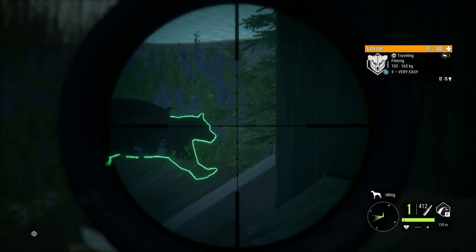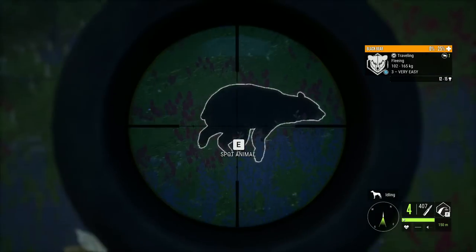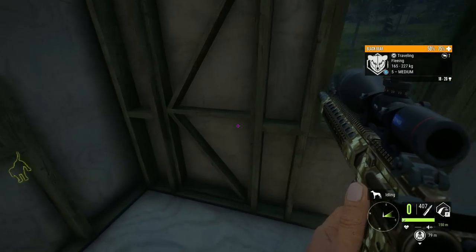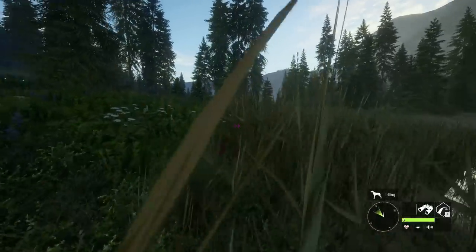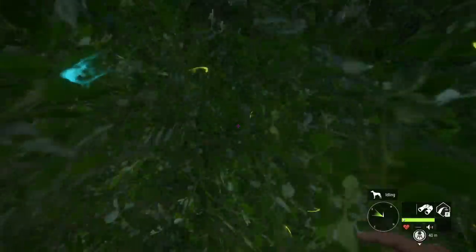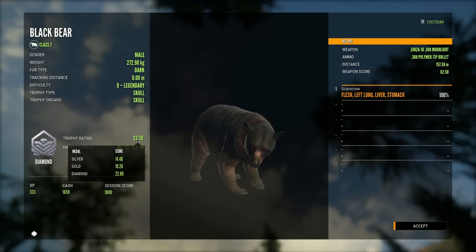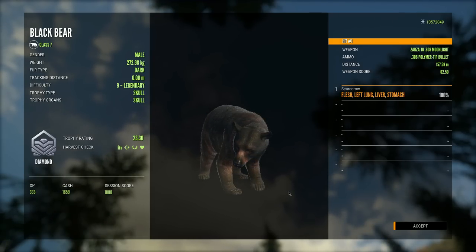Here goes nothing — this should be a pretty easy shot. Just like that we got him down. Thought you could escape there, buddy? Not today. Let's see if this guy ends up being a diamond — I think it will be, going off our previous luck we've been six for six on level nines. Hopefully we'll keep that up. We're just going to hope that it's a diamond... it's a diamond! 2,330 — let's go! That's a good one too. 2,330 is a very solid bear, not bad at all. Love to see it. And that is diamond number seven of the grind.